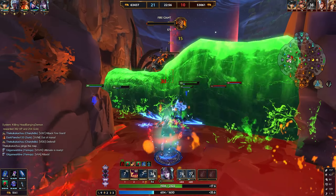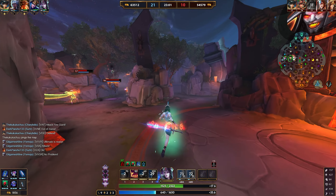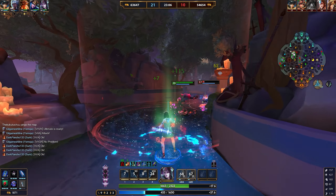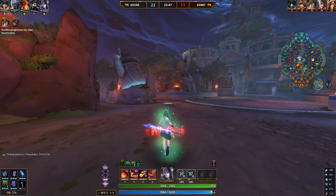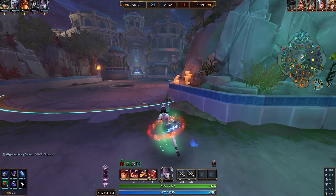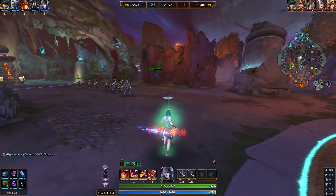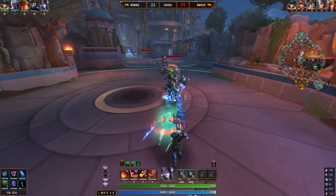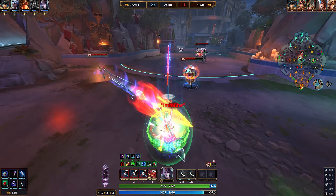To illustrate: if an enemy mid laner has only 10 protections and you have 10–15 flat penetration, you're eliminating their protections entirely. With 10% percent penetration on the same target you'd only remove one protection. Against squishy targets you want flat penetration; against tanks you want percent penetration. You need both, and you also saw me use the ult for CC immunity rather than burning actives.